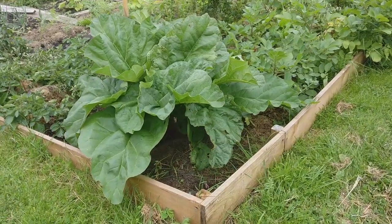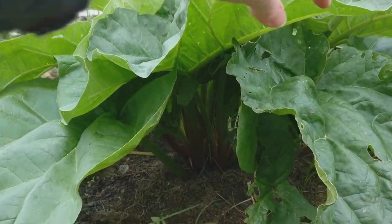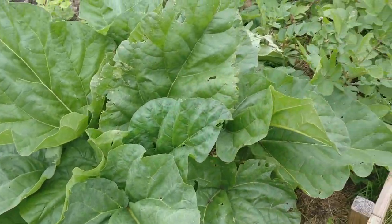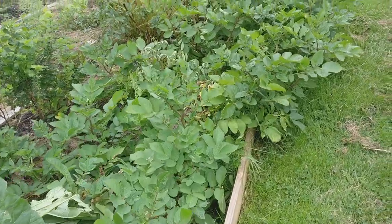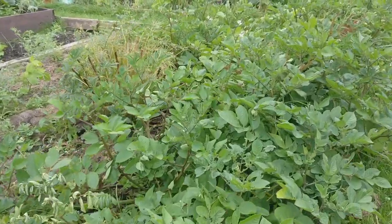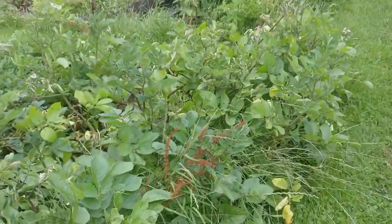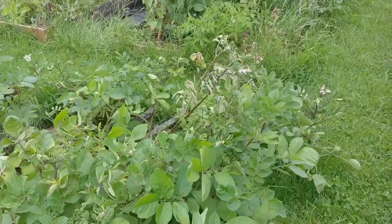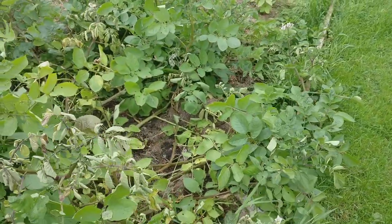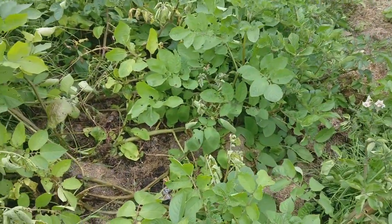Starting with my dig allotment, firstly my rhubarb is doing so well — not sure what variety this was but I bought it as a little crown last year. I've already harvested once off it and I'm so tempted to harvest more but I just don't want to weaken it this year. Going over to my Saponera potatoes, they are doing okay but they're just starting to flatten a bit in the wind and I think I'm going to start harvesting them when I run out of my shop-bought potatoes and my Wilja second early potatoes.